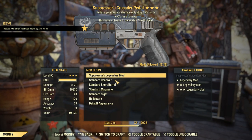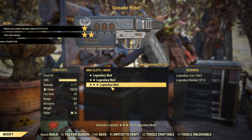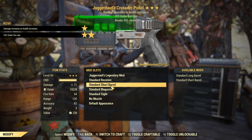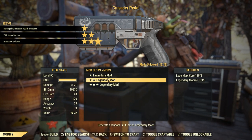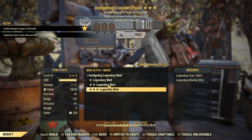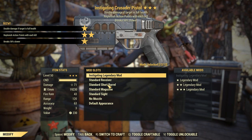First one, we got a Suppressors. Next one, a Juggernauts with 25 faster fire rate — that's not bad, but I don't really see myself using that too often. Then an Instigating one, which actually isn't horrible, but it's not the best either.